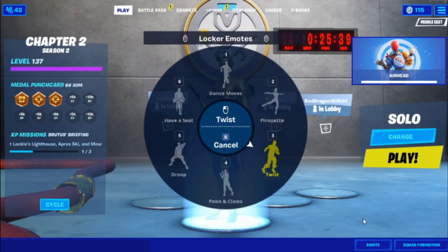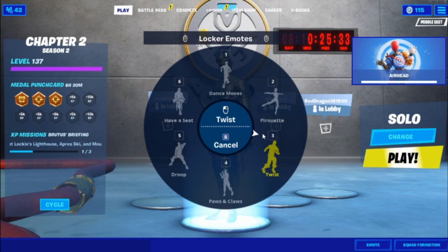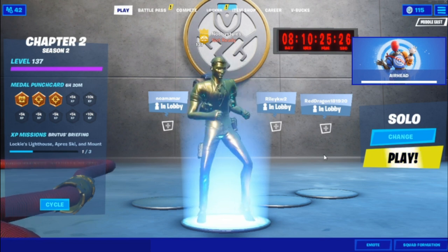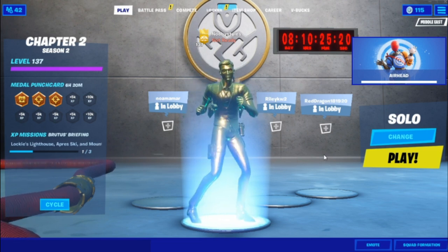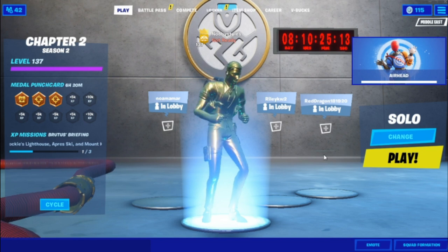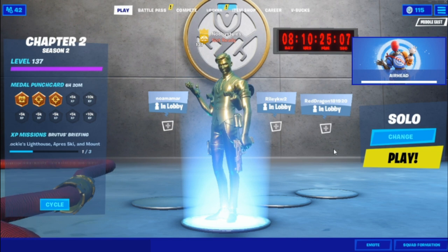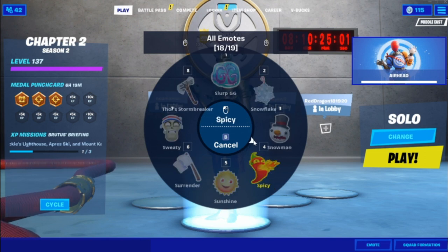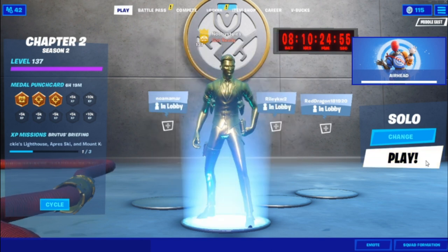Go into play, go into emote, and do an emote that you like. I'm gonna do the Twist — that's still my favorite. After that, go into emote again and do the last emote there is. Go to the last page and choose the last emote — there are four, so choose the fourth one and put that on.